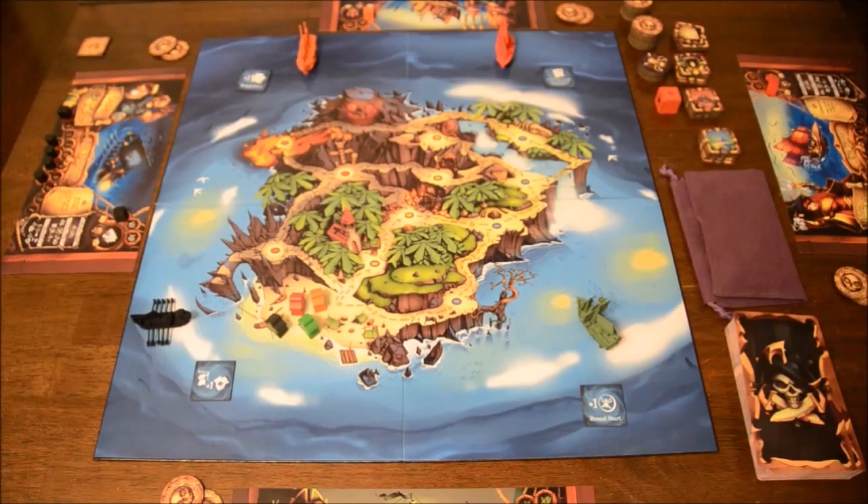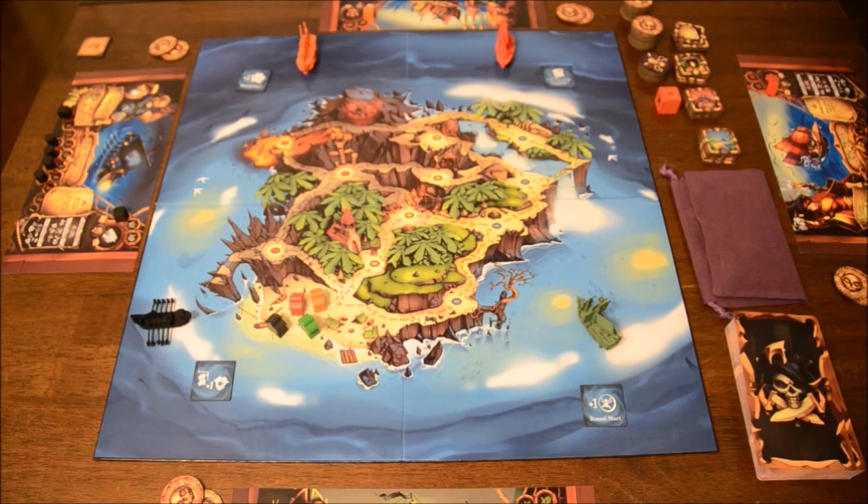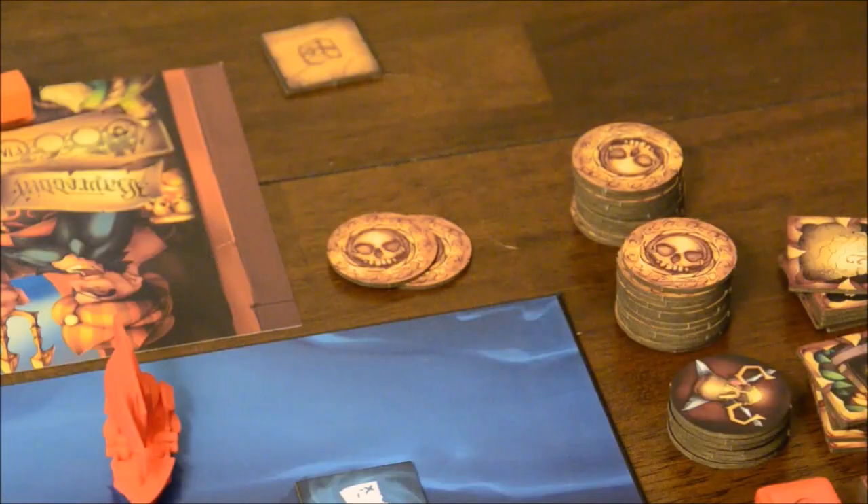Dead Man's Doubloons is a competitive game for two to six players. The goal is to have the most points by the end, which occurs when one of the player's captain pawns reaches the final spot on the captain's track. You'll get points for jewels, map fragments, doubloons, crew, and for having high reputation. You'll lose points if you become a ghost ship during the game or lose crew.